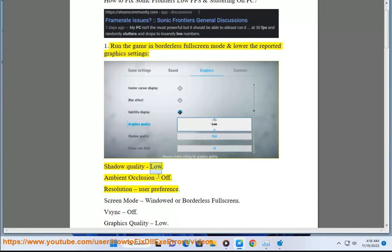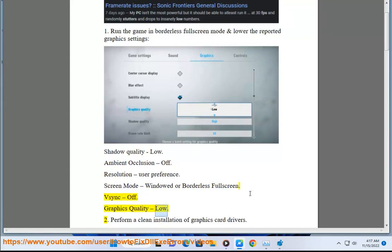Shadow quality: low. Ambient occlusion: off. Resolution: user preference. Screen mode: windowed or borderless full screen. VSYNC: off. Graphics quality: low.